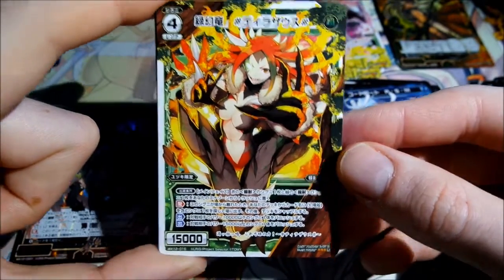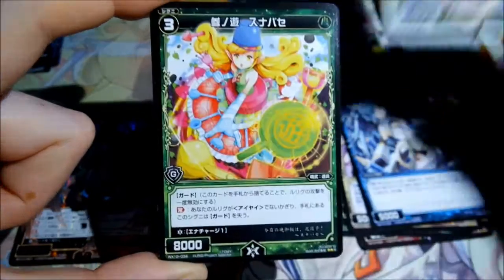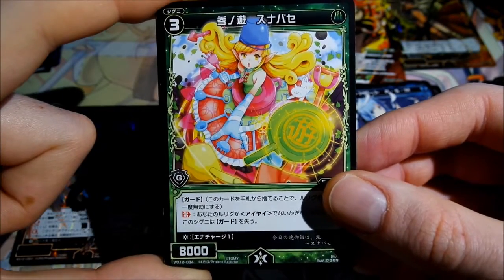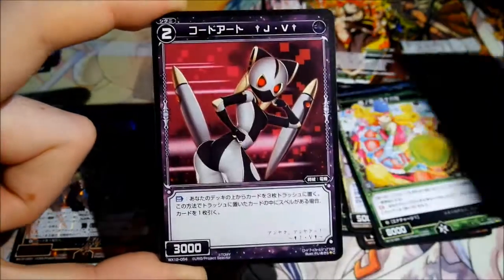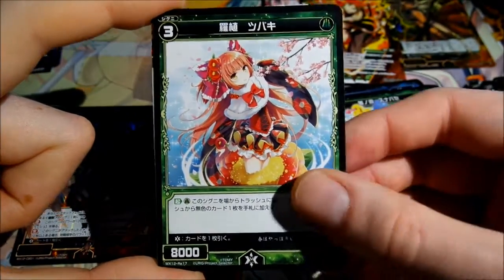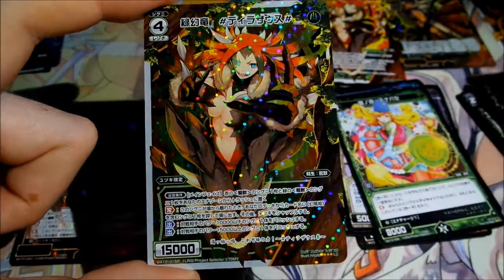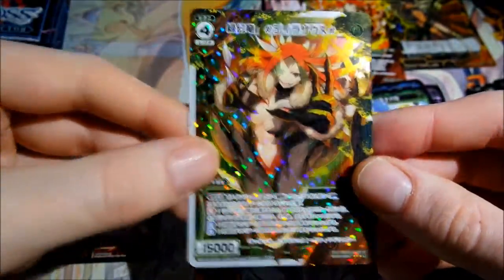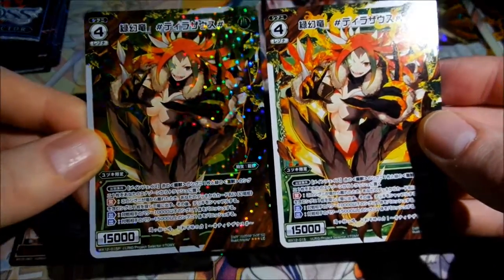Then I got the Resona card. A new rare — nice, I like it. Then this as a reprint. And I got directly a foil of the Arizona that I pulled in this pack already.